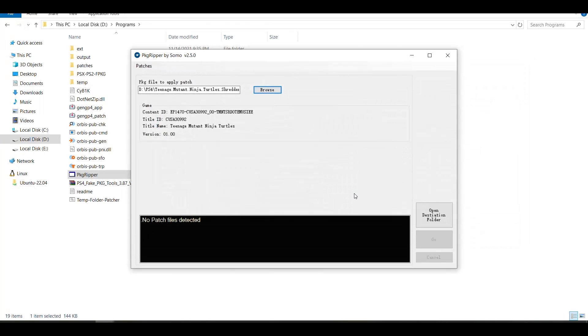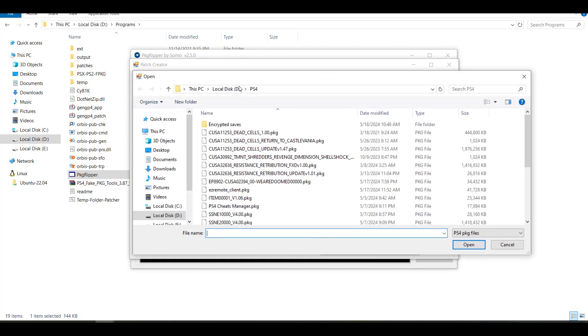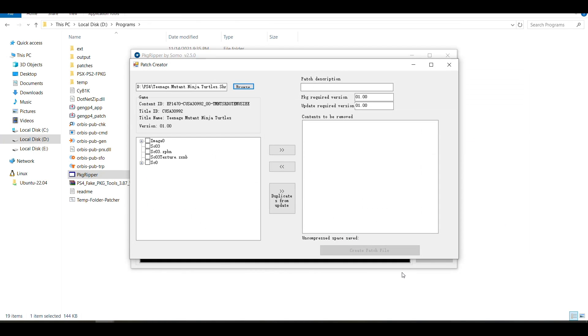We're going to go to Patches — no patch files detected. We're going to go to Patches and select Create. Then in Browse, we're going to select the game that we want to reduce in size. It might take a long time to add the game. If it's a big size game it's going to look like it's frozen, but it's not frozen. Just give it some time and it's going to be added to PKG Ripper.